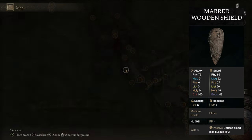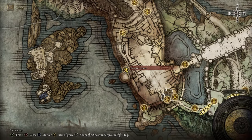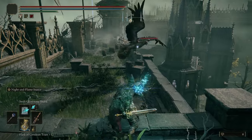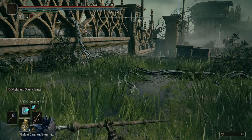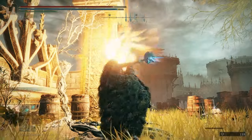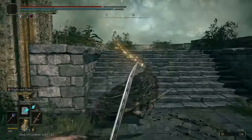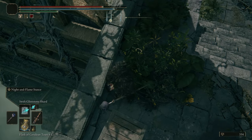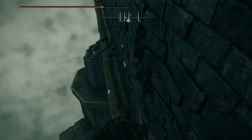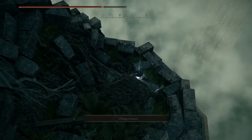If you'd like the Marred Wooden Shield, head over to the Rampart Tower grace in Stormveil Castle. Once you're in here, make your way out the door — this is the area with the birds. The shield is sitting right here on this corpse.